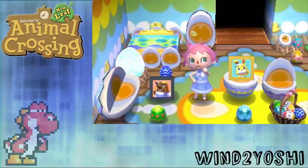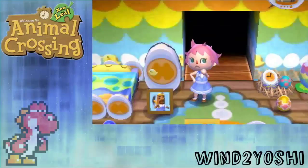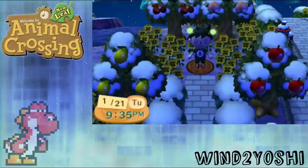In this video, I will show you how to get Mr. Resetti and Don Resetti's picture. The first thing you must have is the Reset Center in your town. And remember, location is permanent, so choose wisely.